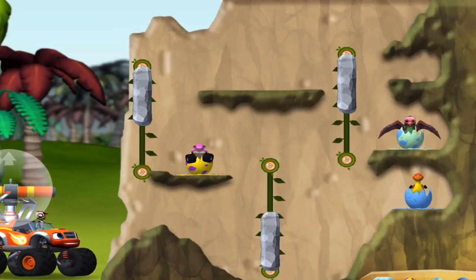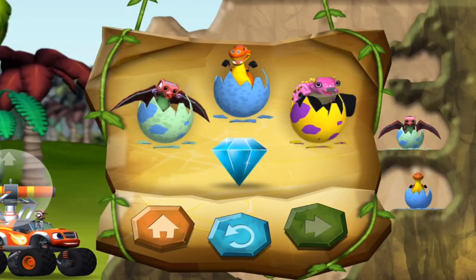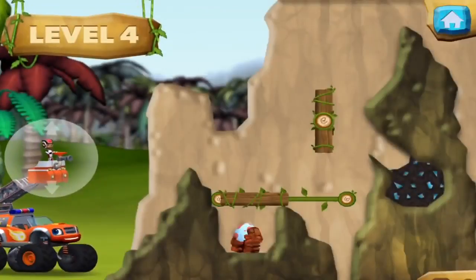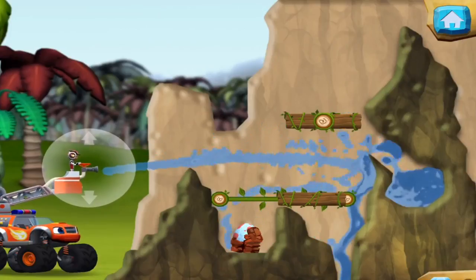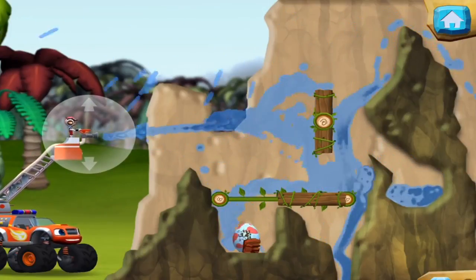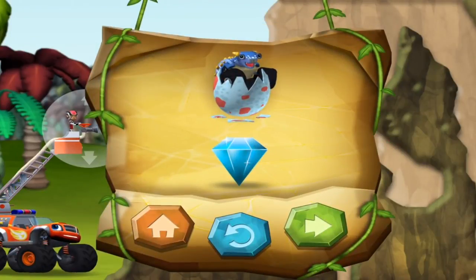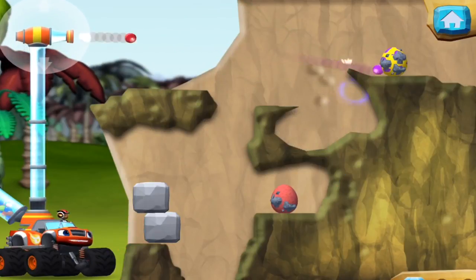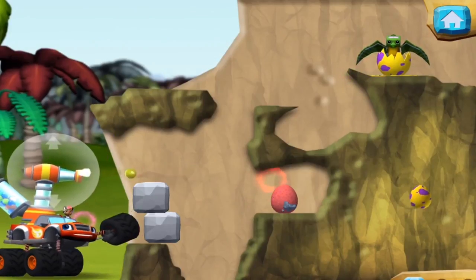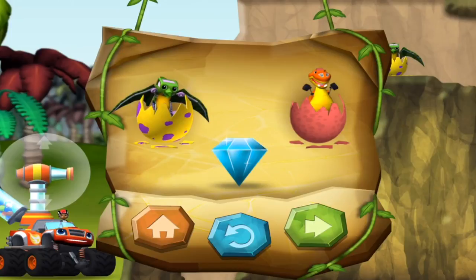You rescued three baby dinos and you found the hidden prehistoric gem. You rescued one baby dino and you found the hidden prehistoric gem. You rescued two baby dinos and you found the hidden prehistoric gem.